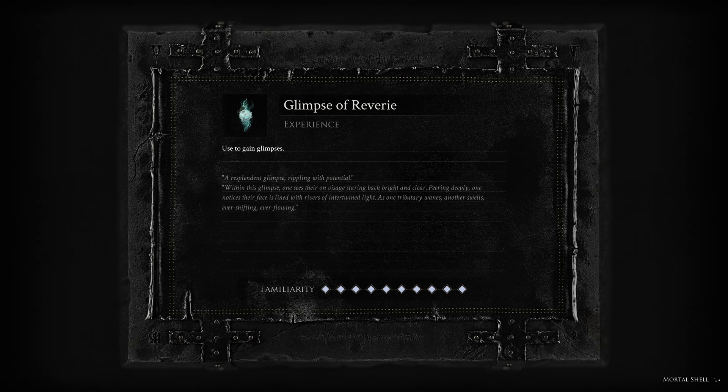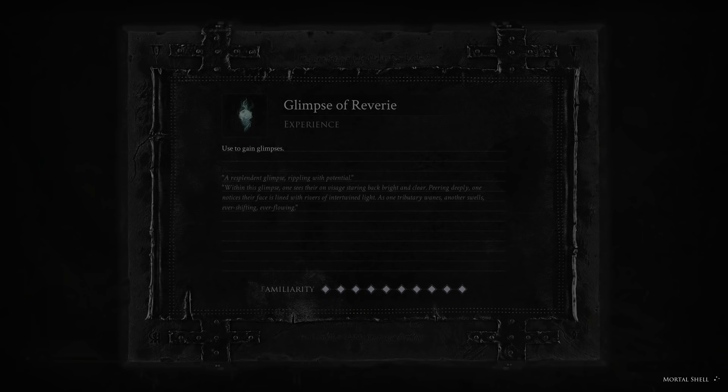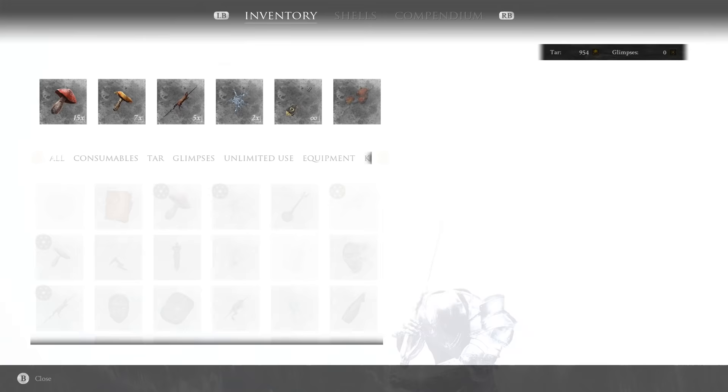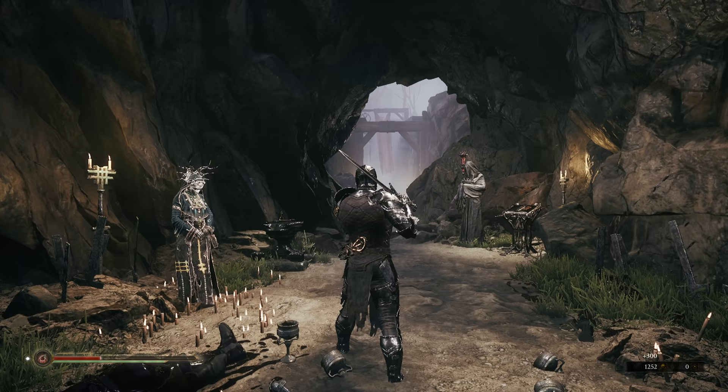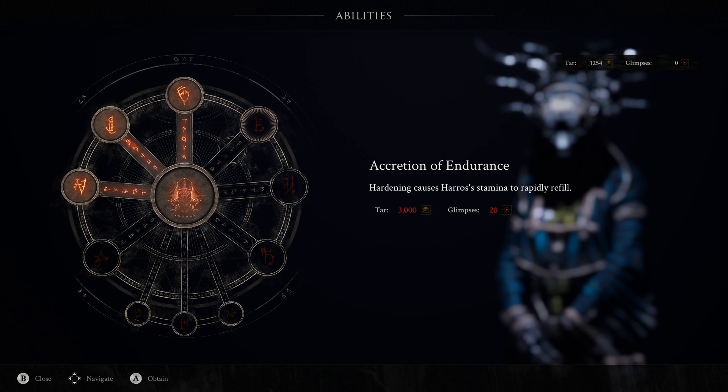Before you get too deep, this is a great time to go ahead and grab any upgrades on your shell that you want. Obviously we spent a lot upgrading already, but just go ahead and take a look at your inventory. As a reminder, scriptures are for parries — so these will give us some glimpses. Let's use the Bag of Tar; it's worth 300. We'll check what upgrades I could afford. This is probably the next one I'm going to want: the Rapid Stamina Refill. That one's really good.